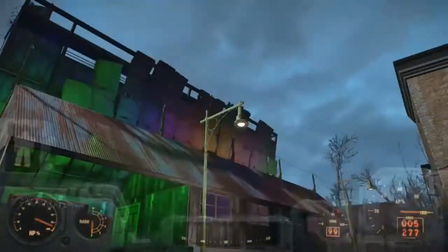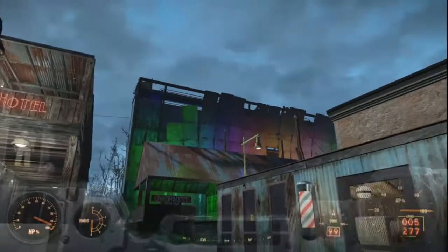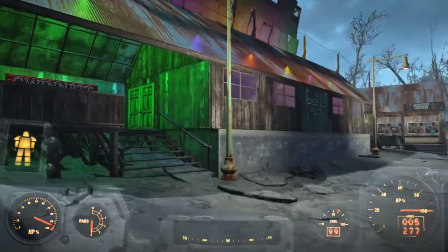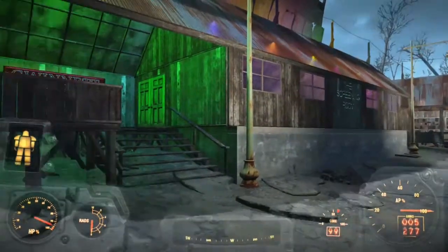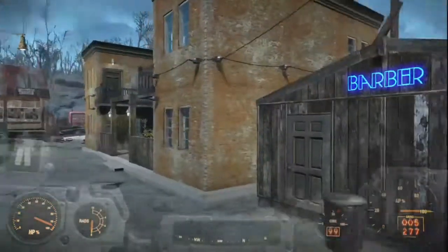Up top I have guard stations with sniper rifles so they can shoot off into the far distance. There are three guard posts up there. Anyway, this is the bar — this is called the Screening Room. We're actually gonna take a look at that later; I'll do a nighttime walkthrough.